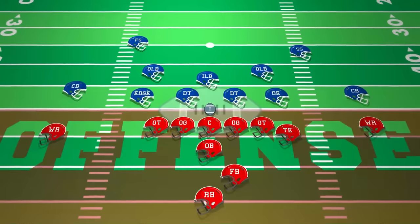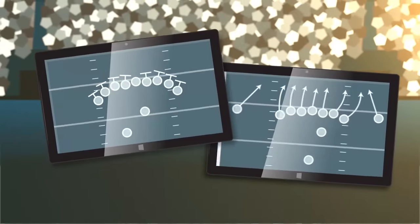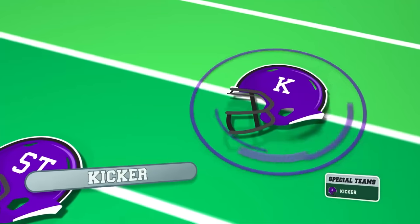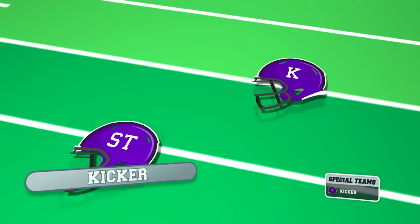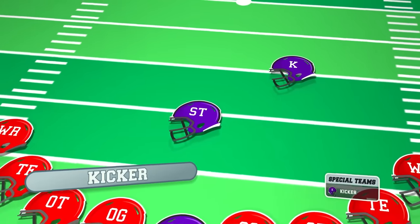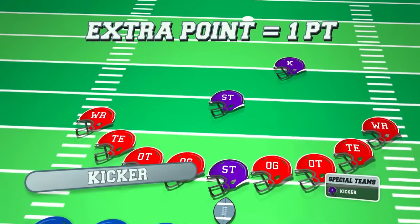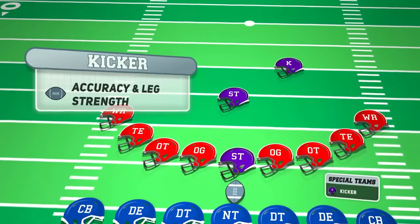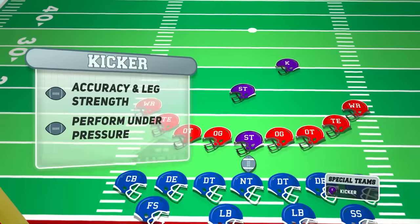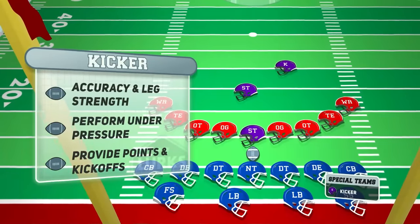In addition to offense and defense, there is a third phase of the game known as special teams, which involves specialized players who handle kicking and punting duties. Kickers play a crucial role in scoring points for their team. They are responsible for kicking field goals after a successful offensive drive or extra points after a touchdown. A field goal is worth three points while an extra point is worth one. Kickers need accuracy, leg strength, and the ability to perform under pressure, and are also crucial in executing successful kickoffs.